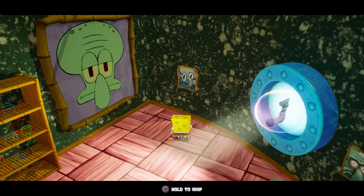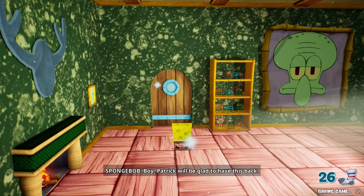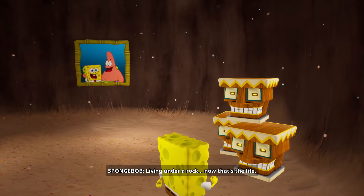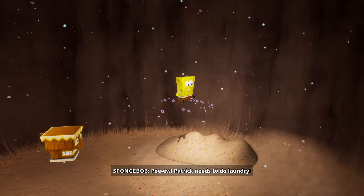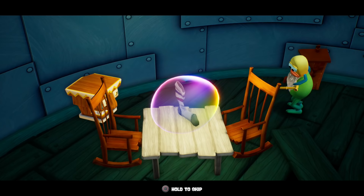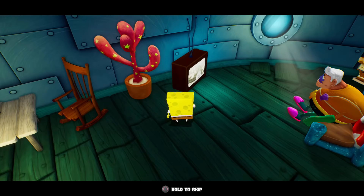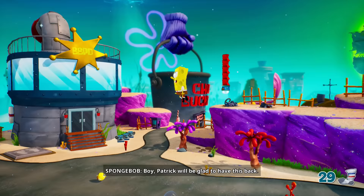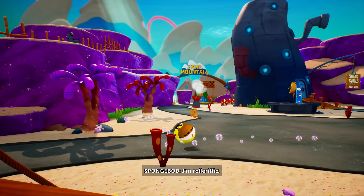Destroying everything in Squidward's room gets us a sock — that's already four out of eight. I'm glad I didn't forget about all these Bikini Bottom ones. I don't think I've ever entered Patrick's house before — he has a nice picture of SpongeBob and Patrick. There's a sock hiding under his sand couch — fascinating! That was actually another really easy sock. We were here at the Sandy Shoals, the entrance to the Mermelair, and hitting the TV got us another sock. Was that always there? Maybe that was from hitting the fountain — not bad! So that means there's just one more sock left to find here in Bikini Bottom, and in the entire game.